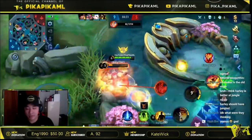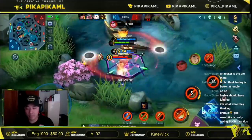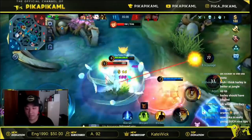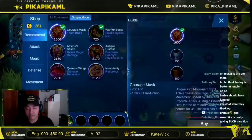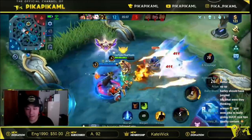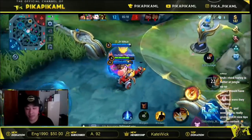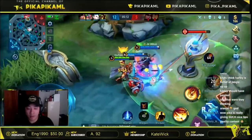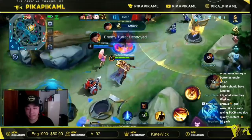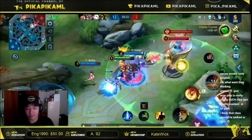I can push him — do that. Nice, we got a kill! They're chasing Uranus so I'll help him a little bit. I should have waited but good enough. I'm gonna build Athena Shield here — they have three magic damage dealers. Athena Shield is the best item for magic damage over options like Oracle, Cursed Helmet, etc.